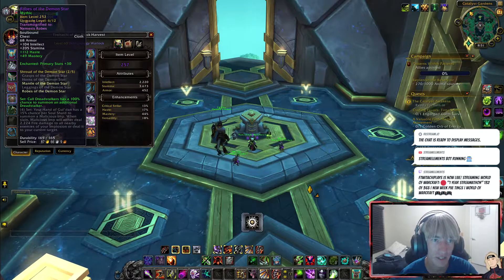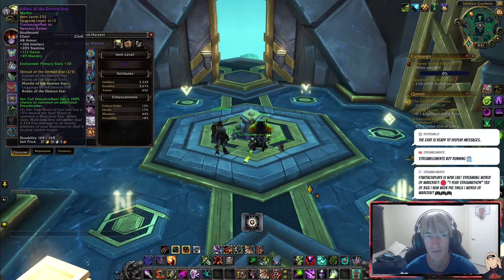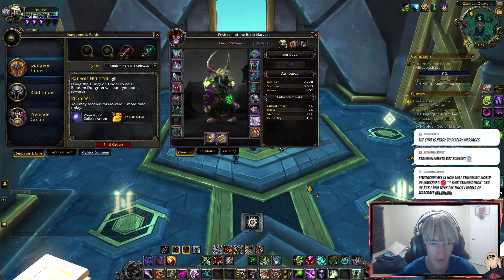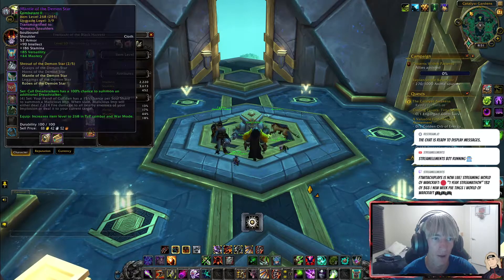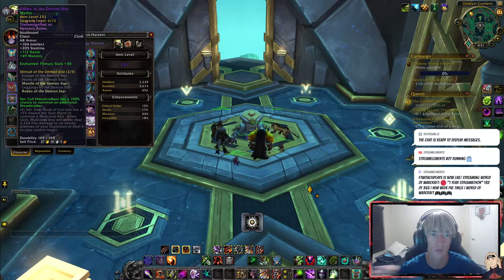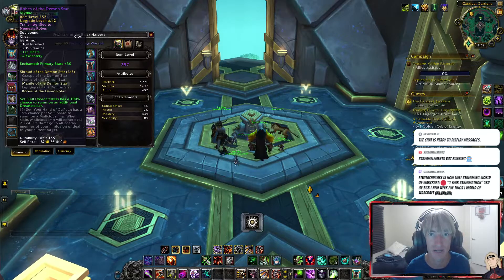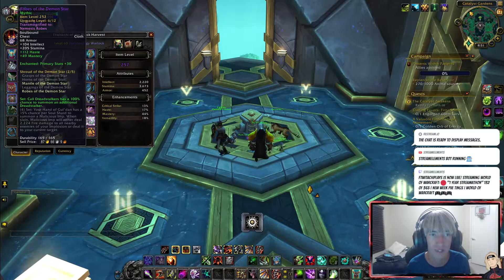For example, we have a Mythic item level 252. In order to upgrade this, I need a specific Mythic rating. I'm currently at a 554 rating, so I need to upgrade my rating to upgrade this piece. This is a Mythic-specific tier piece — has nothing to do with PvE raid, and has nothing to do with PvP. However, if I had the regular PvE rating variant or the PvP variant, it would be the exact same stats. Same item level, same stats — nothing changes.